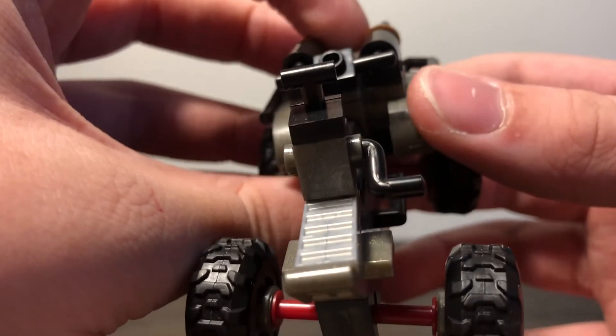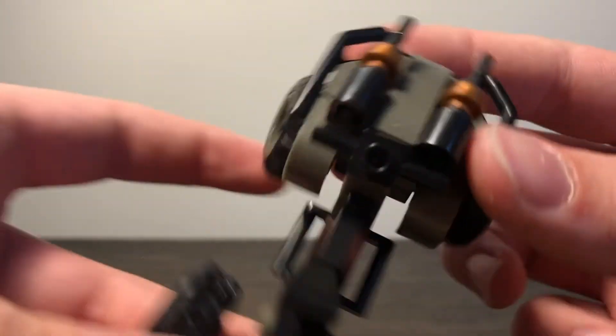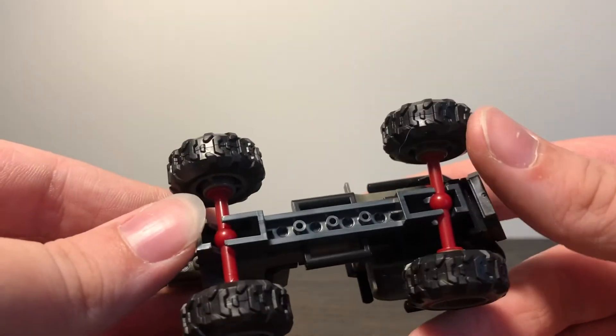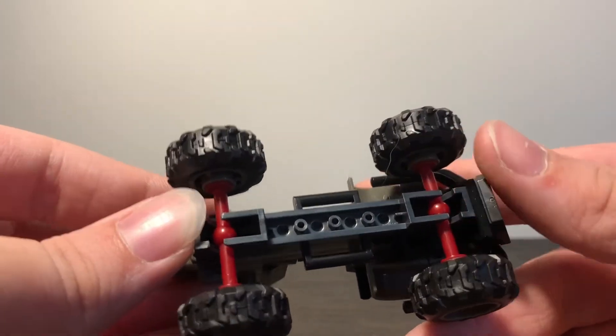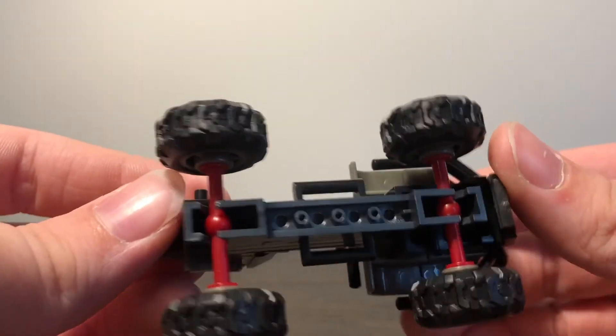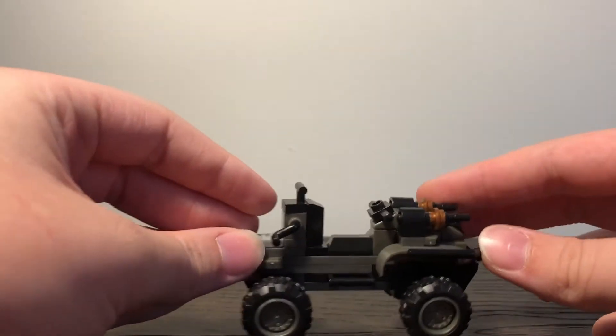Here you can see the rear seat, and here's the front seat — you can see two figures on here. I like how they use red for the ball joints here, so it looks a little more realistic for suspension. Overall, I think it's very great.